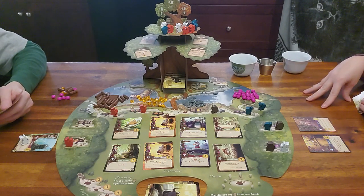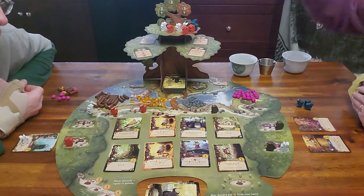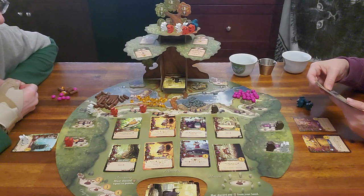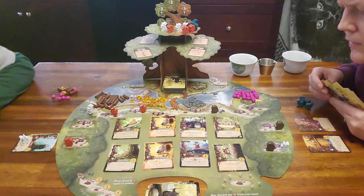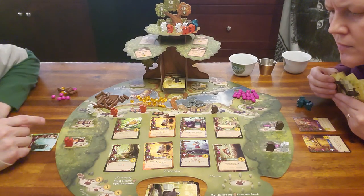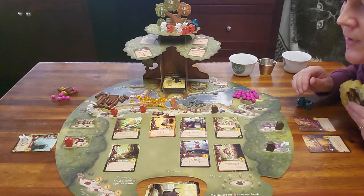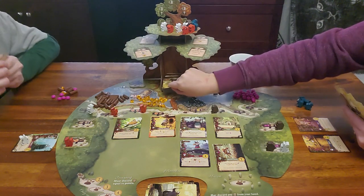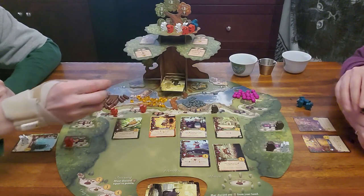I have no workers and no resources so I call home. Since I'm moving to summer, I get to draw two meadow cards. I pick the coastal pigeon and the resin refinery.